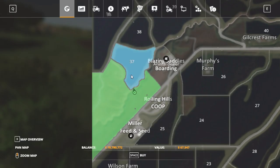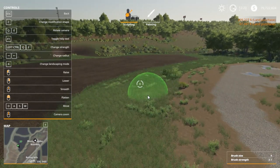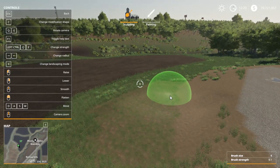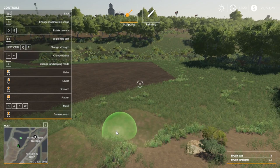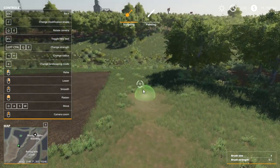We have to buy the land first, so we'll go ahead and buy it - we'll buy that for 209,000 and we'll buy that for 70,000. The reason I have 80 million is because I don't know how much it's going to cost to do this landscaping thing - it does cost a good amount. I'm just going to use a bigger brush and kind of add some terrain there.